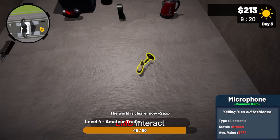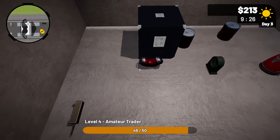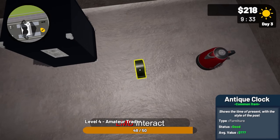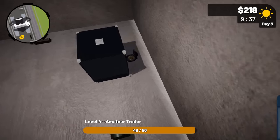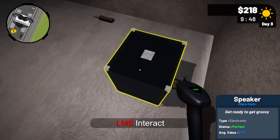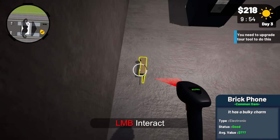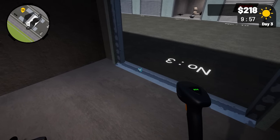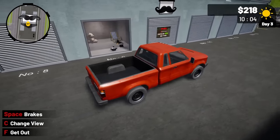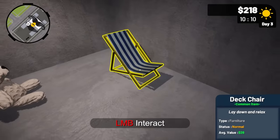We've got a dead body, a bunch of stuff to recycle, a broken microphone, a brick phone from the 80s, and tons of trash. We have an electric kettle which is a rare item, and an antique clock. There's a compass behind a speaker too. The phone is worth 24 bucks. There's a chance we didn't make much on any of these, but I feel confident about that drone.